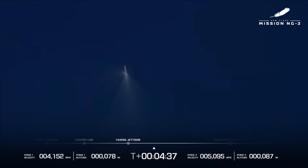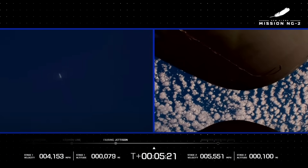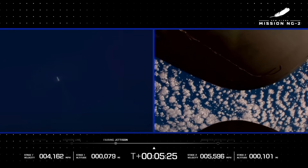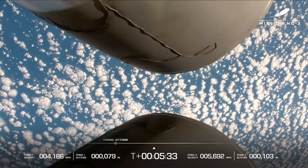At nine minutes we're expecting the first stage to touch down on the Jacklyn. Approximately two minutes remaining in the GS1 coast. Thank you for joining us for NG2 — a nominal mission. Our second mission of NG2, downrange traveling at 2.8 kilometers per second. Trajectory looks good on both stages. Clean separation, clean fairing separation, right down the middle of the range track. Engine operating parameters on GS2 look good. The NASA ESCAPADE satellites are exposed to space right now. GS1 is coming down for landing at T-plus nine minutes.